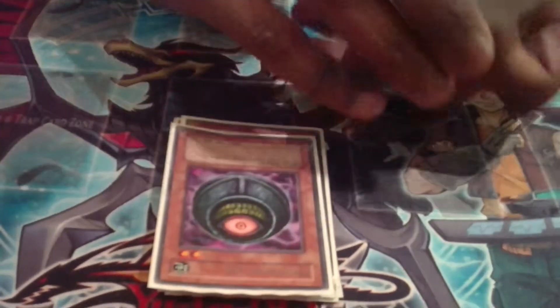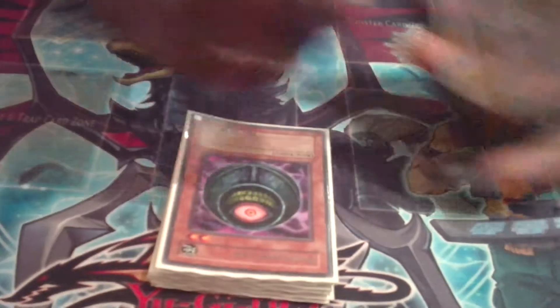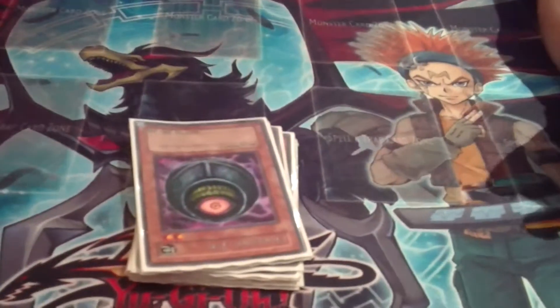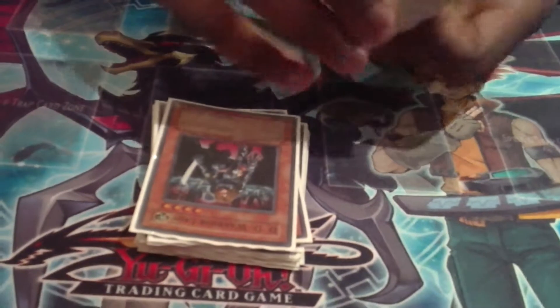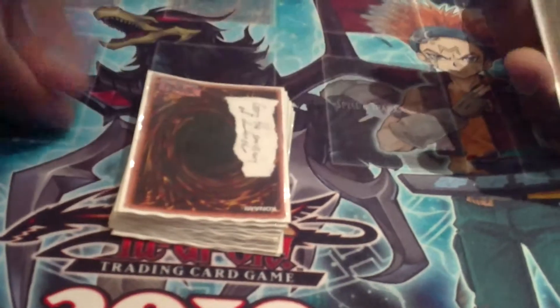One Morphing Jar — this is kind of a tech choice. Because you can use up your hand, have nothing left, top-deck Morphing Jar and set yourself up. Miracle, zero, attack the game. My alternative is Fossil Dyna. We also have DD Warrior Lady and Gores. Gores should be played in most decks that don't have too much backup — Gores is too good not to play.